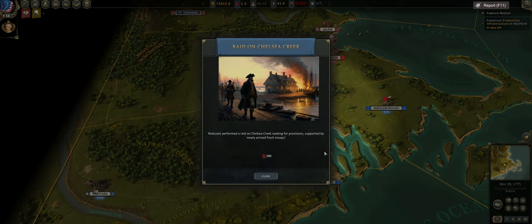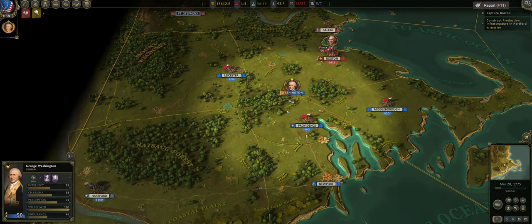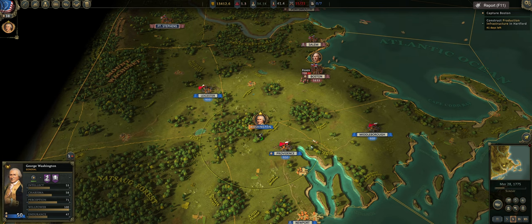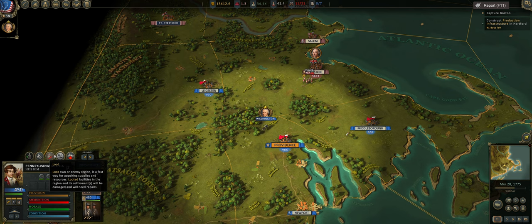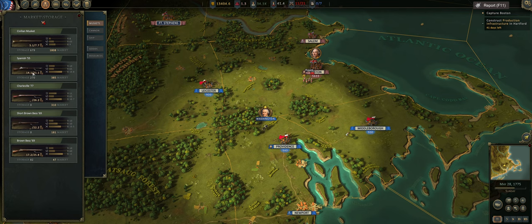I'm kind of tempted to grab the research speed because in the long term having extra research speed seems better early than the gun production, when our production right now is actually pretty crap. Plus 5% on crap is not as good as a plus 7.5% long run. May 28th, 1775 — the redcoats have raided Chelsea Creek, so 580 new fresh troops arrive. What are these 700 guys doing over here? We might need to slow things down — they're just going back home. We received 270 Spanish muskets — they're a lot better than civilian muskets, though actually not that much better.